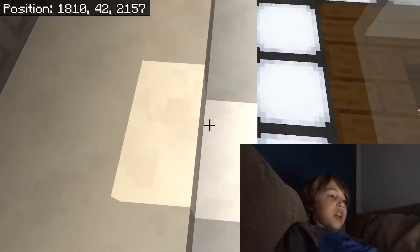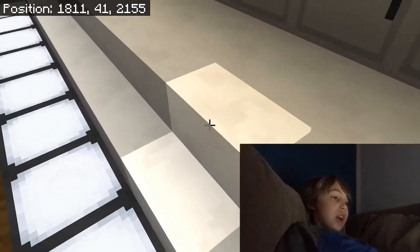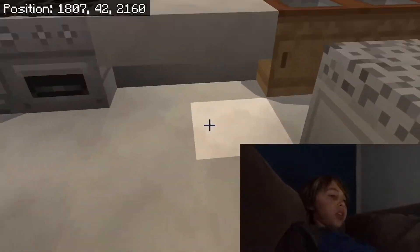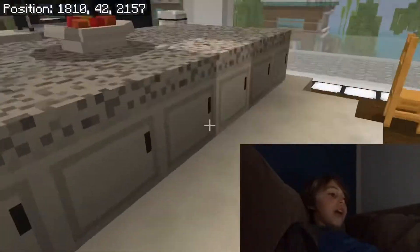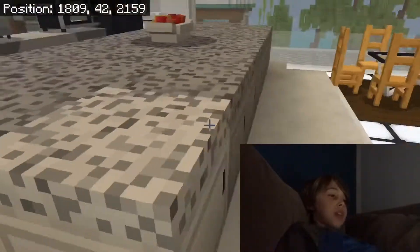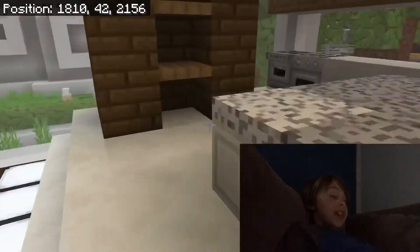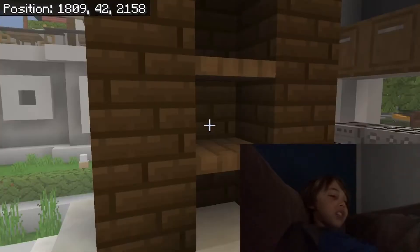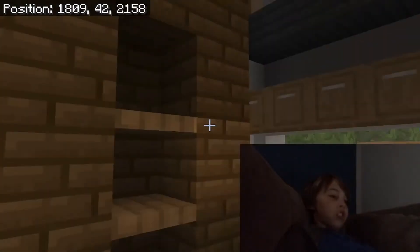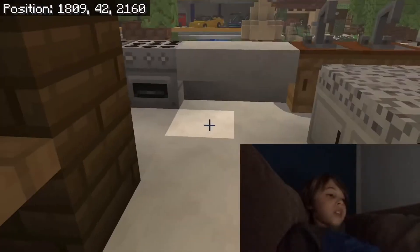I did the same design I used in a Millionaire Mansions 1 video about two years ago — a step design where it goes up a level into the kitchen, which I really like. They have granite countertops, and I put a fruit bowl right in the middle. There's also what's supposed to be a pantry — they don't actually have real pantries, but I tried my best.